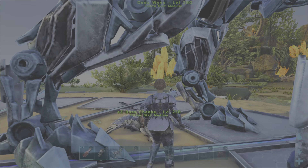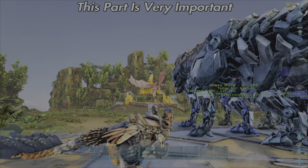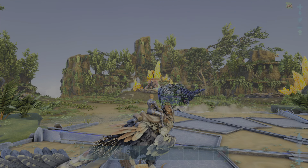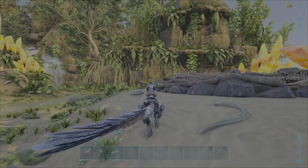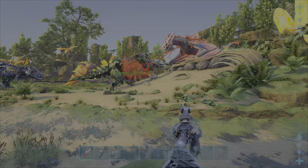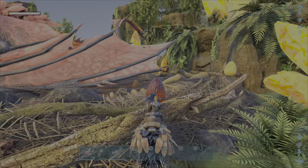As soon as you enter the arena, you want to jump on your daeodons and whistle the rexes towards the wyvern. They will act as a shield and distraction while you sneak behind the queen. Pay close attention to the wyvern queen — as soon as you notice she is onto the rexes, you can sneak past her and start hitting the wyvern.